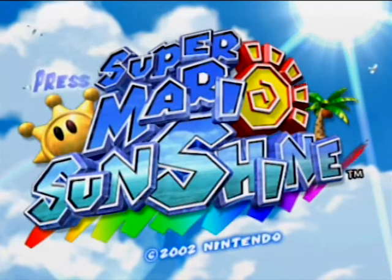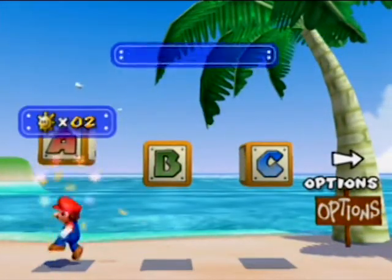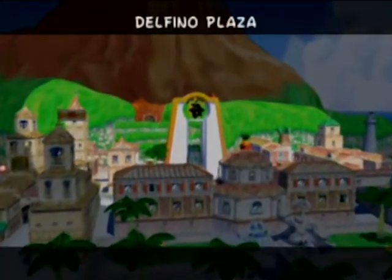Hey, it's Mr. Waffle Bucket, and welcome to another episode of Let's Play Super Mario Sunshine. In the last episode, we got started, did the first two shines, and fought a boss — the same exact boss — three times in a row. And in this episode, we're going to be continuing Bianco Hills, getting a few more shines.